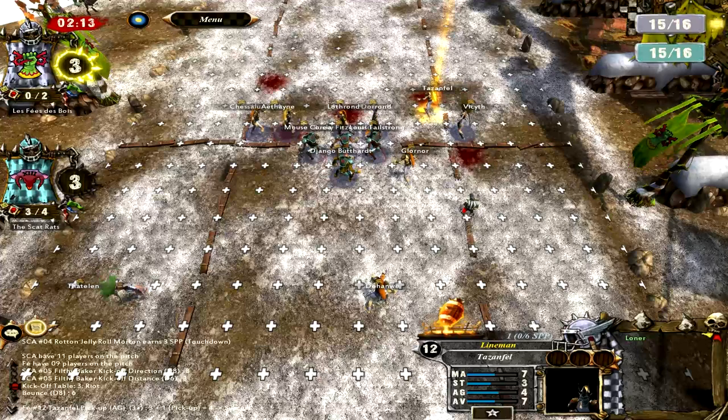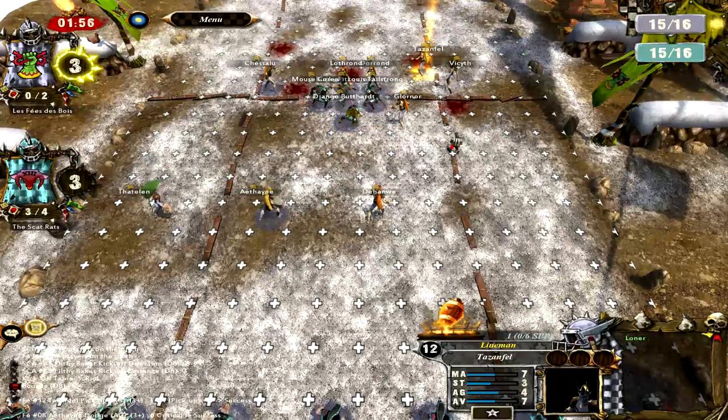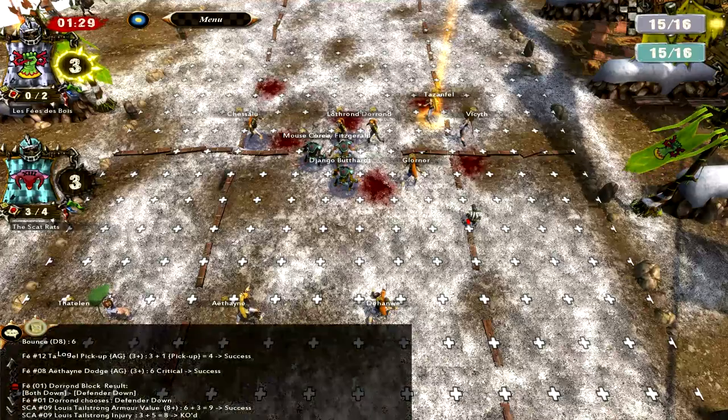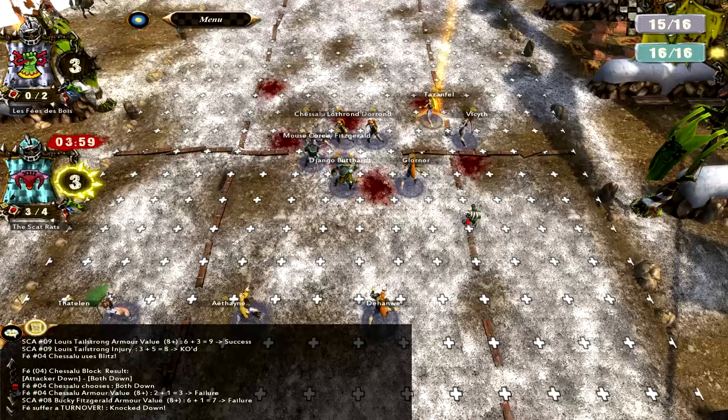But I did already spoil that this game ends in a tie anyway, so there's no suspense anymore. It was very, very close though, as you'll see in this approaching turn. He gets a knockout there - that's not a huge deal, it would have been nice to have Louie Tail Strong there for an extra tackle zone, but it's not entirely necessary. He gets a push and a both down, which is nice because the turnover stops him from setting up his team even more.